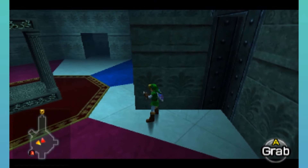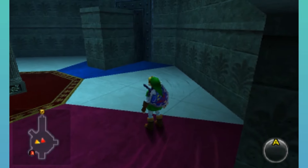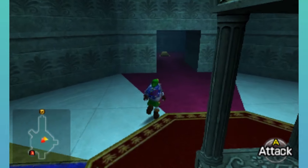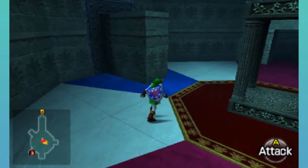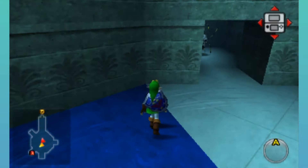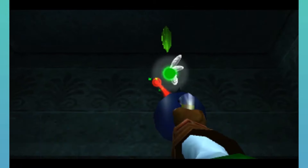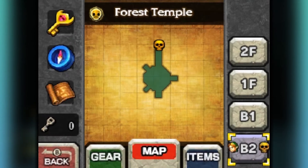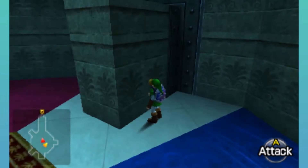Let's push this again. I believe there's a Gold Skulltula here as well. I like this little detail of how you can see the marks on the floor from pushing this thing. There's a switch here. Let's push this again. Let's open this up — arrows, perfect. I just want to make sure I did get all the Gold Skulltulas here. All that's left to do is fight the boss of the dungeon. Let's push this one more time.